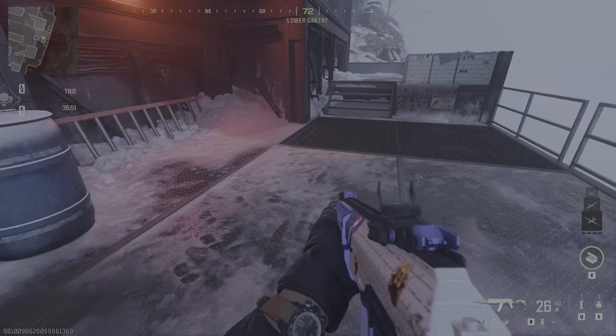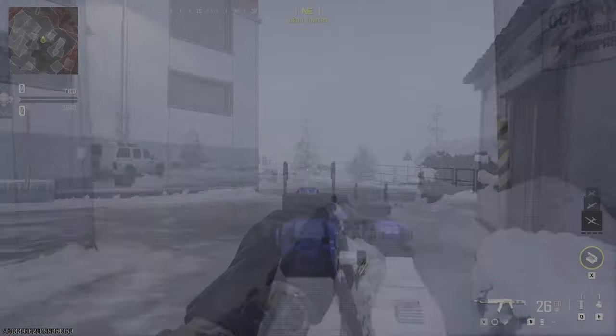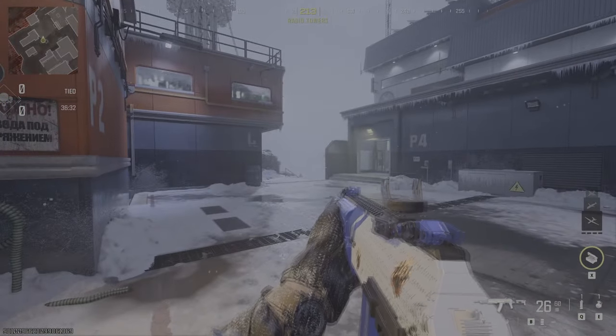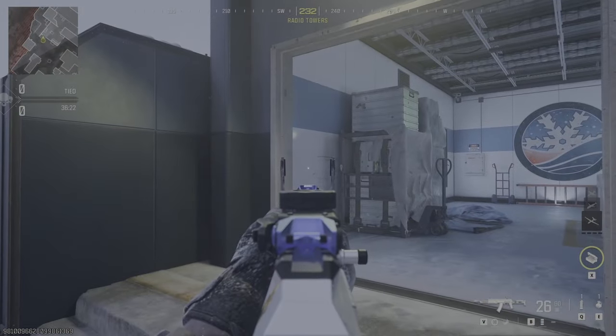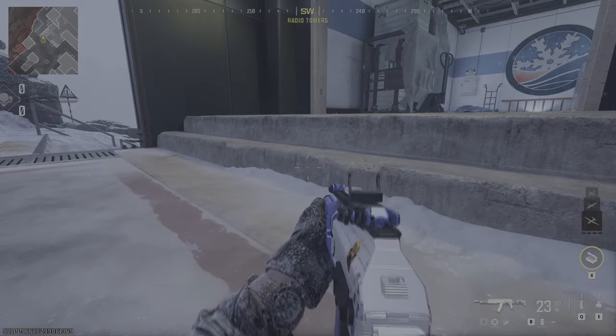For example, I never knew why pro players would position their crosshair a certain way — I just thought they were doing it for fun, but that was about 10 years ago. They actually do it because when a player is coming at you, he's going to expect you to be aiming right at face level. If you're positioned lower, you'll get your shot off before he can react, because he'll have to adjust his aim down to find you.